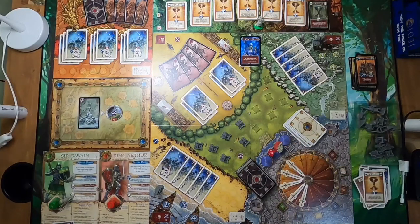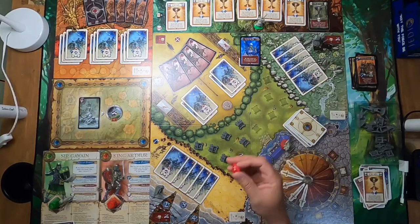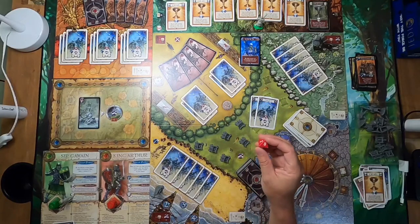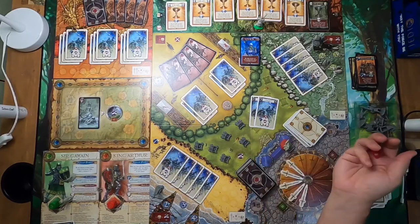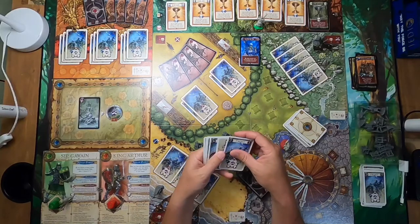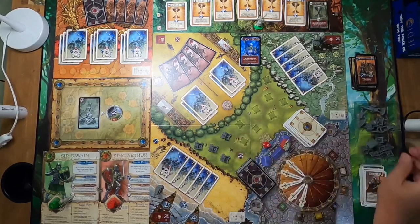Now we demonstrate defending Camelot against siege engines. You discard cards — I'm playing seven — and roll an eight-sided die. As long as my total beats the roll I remove a siege engine. Roll is five — not an issue. I played two cards and remove one siege engine. Sir Gawain plays a Merlin card from elsewhere to remotely remove another siege engine.